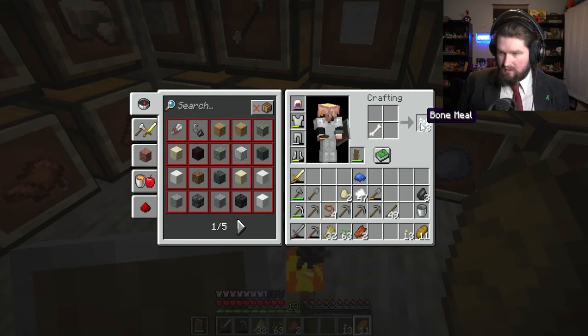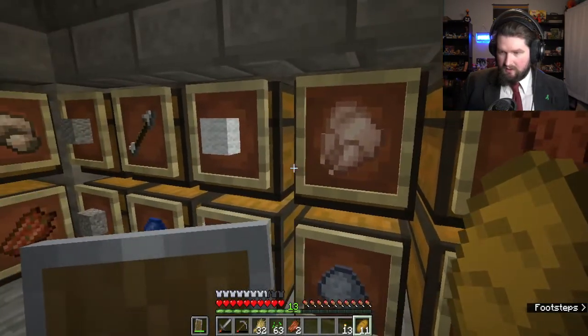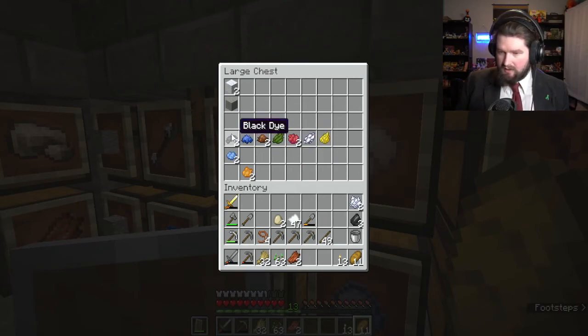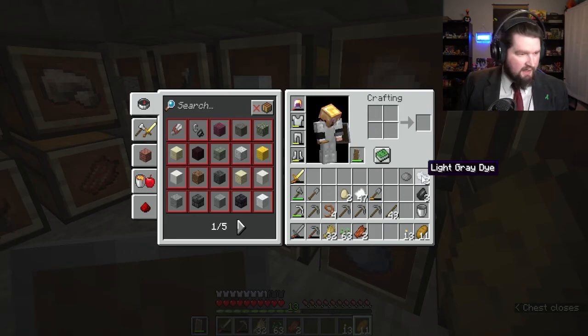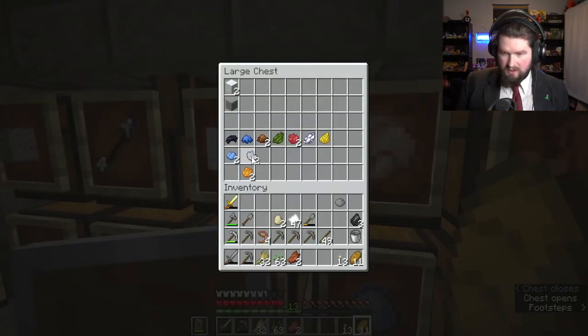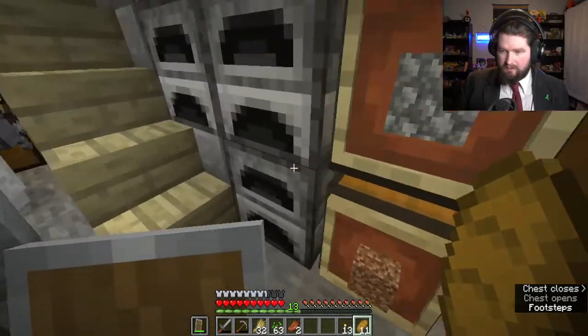Green, red, white, and yellow — there are all the primaries. I need to get light blue — I need a white and a blue, or a blue orchid, so I can make that pretty easily. There's the light blue done. Light gray needs two white and one black, which I have — perfect. Two white and one black makes gray dye, and then to make light gray dye — got it.